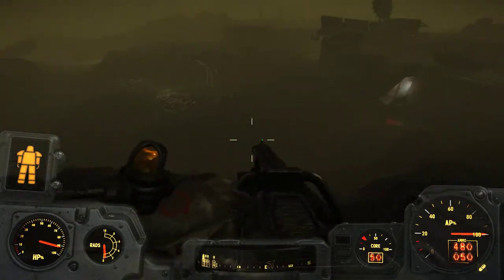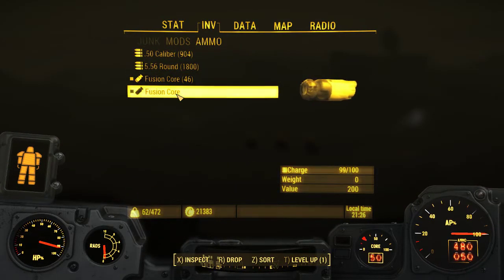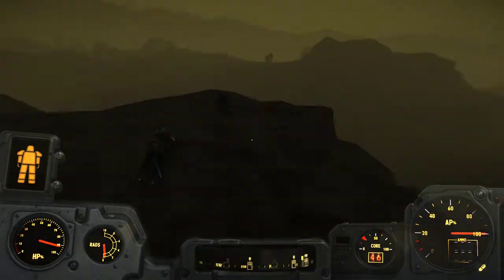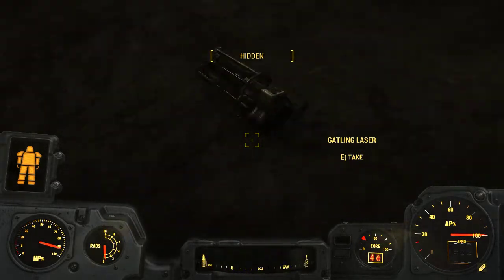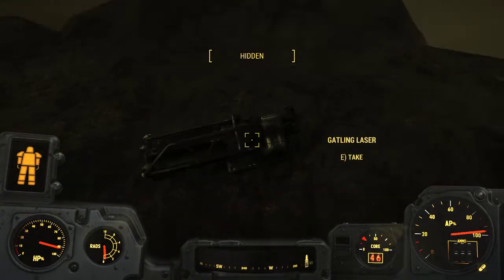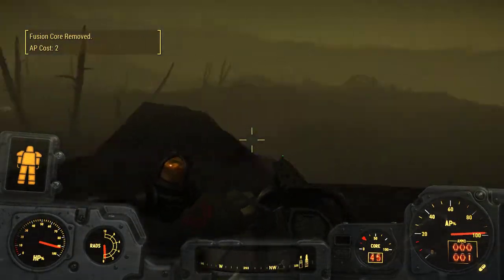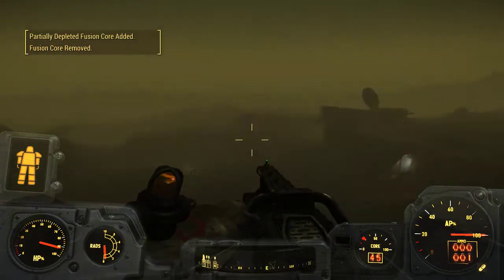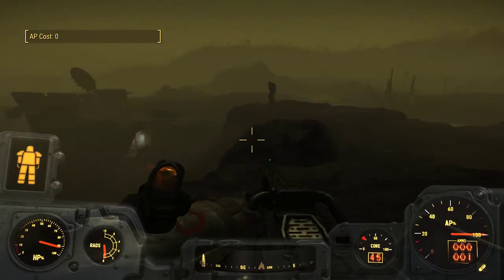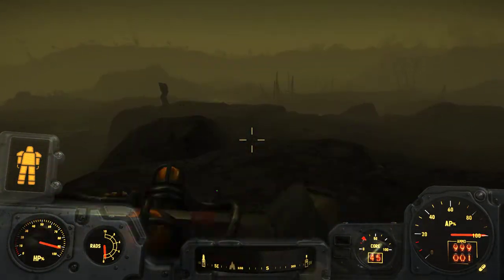I'm going to drop this Gatling laser and this partially depleted ammunition, because we don't need it anymore. This is a Gatling laser just as you'd find it in the world from a vendor or what have you. I'm going to equip it, and you'll see that when I draw it, a fusion core in the top left has been removed from my inventory and a partially depleted fusion core has been added. This Gatling laser now uses a custom ammunition type I have added.